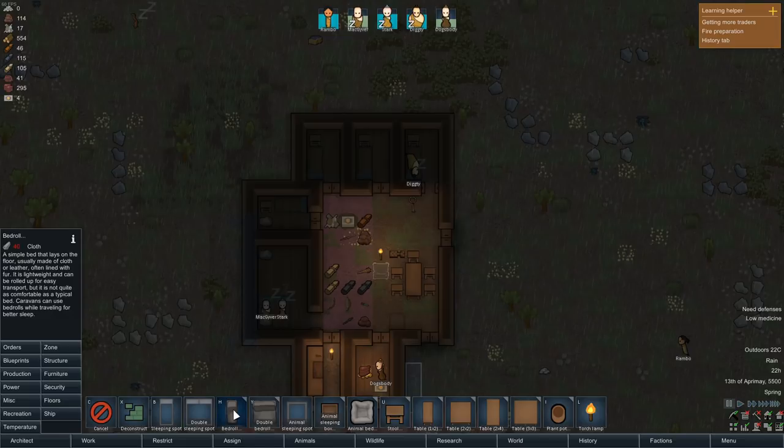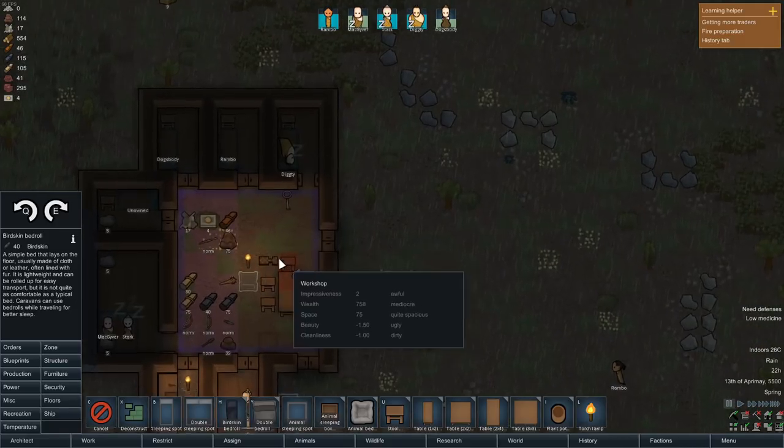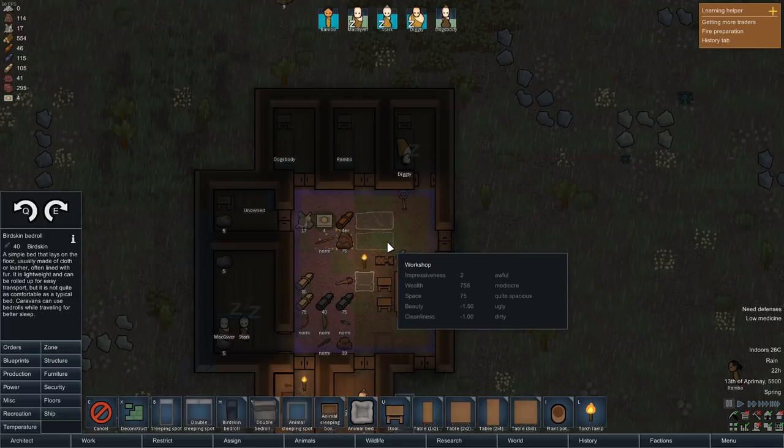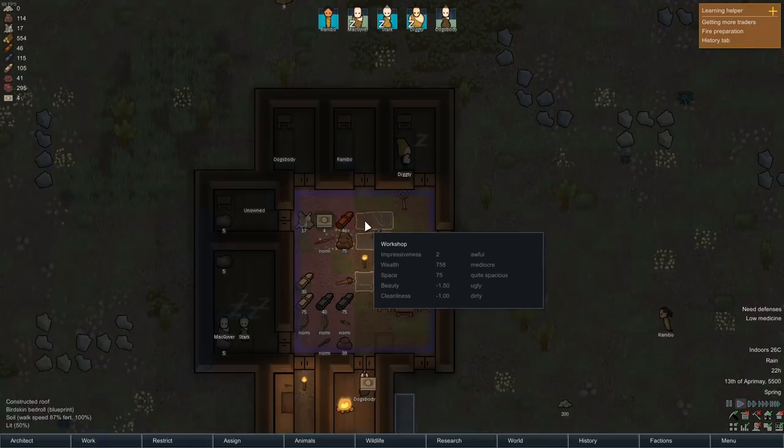Furniture-wise, we're going to want to put in bedrolls. When you click on it you get multiple options of what to build it out of. If we select bird skin bedrolls, it turns out we do have enough - you can check at the top what you've got. For bedrolls, it doesn't really matter what material you make them out of. As best as I can tell, no matter what you make them out of, it doesn't improve the benefits.